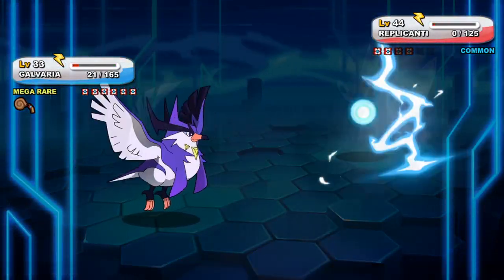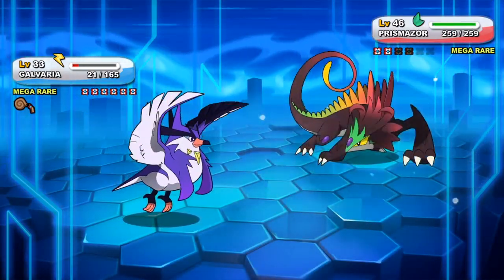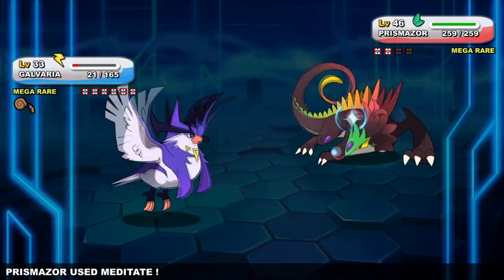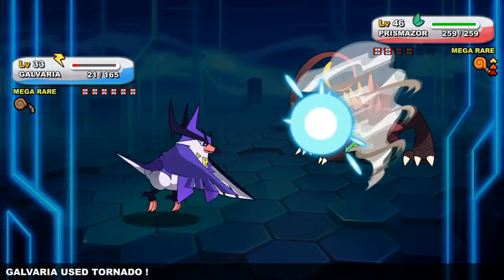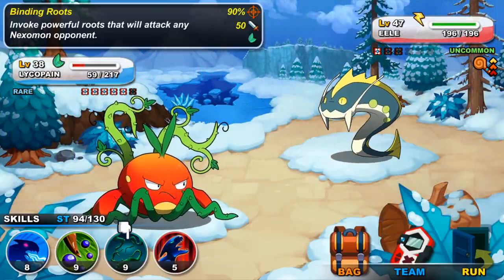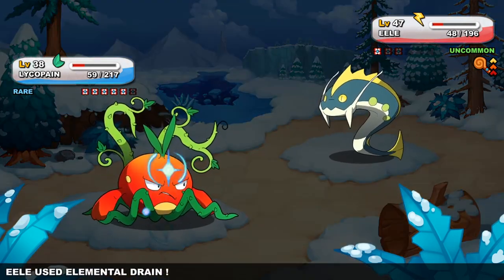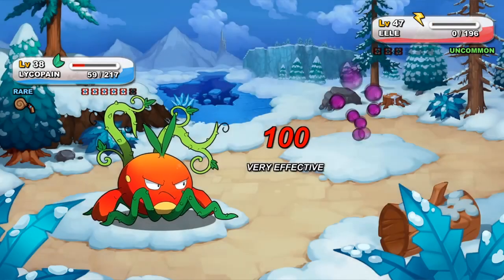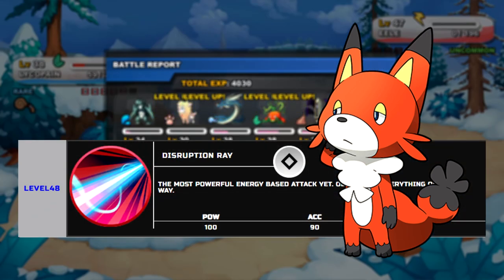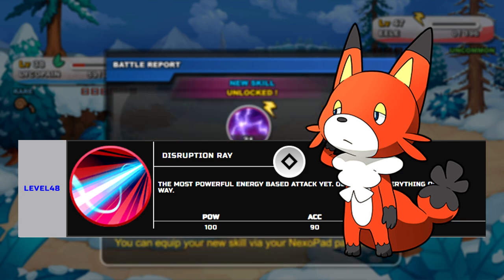Move diversity in Nexomon 1 is a lot more complex than in Extinction. A great example is the Pachara line — while weak to mineral and plant, it does get access to wind type moves, so it can be useful in otherwise damning situations. Normal types are very powerful in Nexomon 1 as they have no weaknesses or strengths, meaning they excel relatively well in all situations, making for a good wild card. The Valese line, for example, gets access to moves like Disruption Ray — a very powerful attack that hits everything for neutral damage, with no need to worry about resistances.